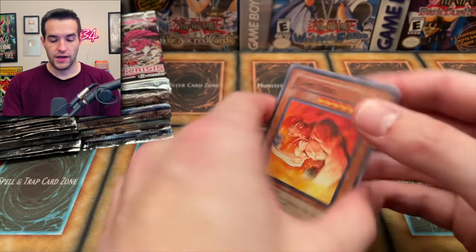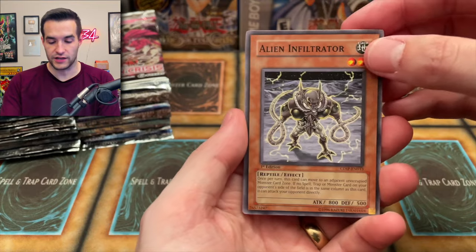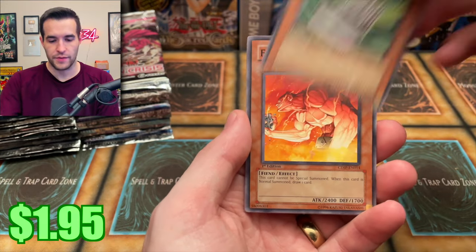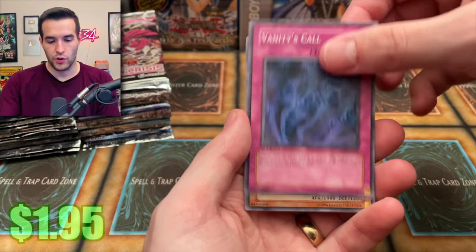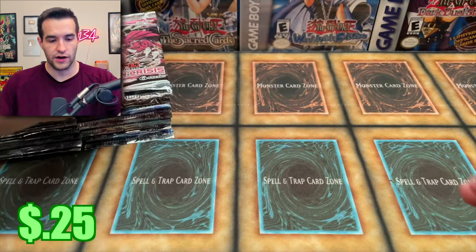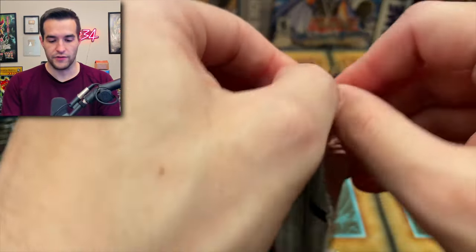I don't know how long this video is going to go, but let's see if we can actually pull something good, because this has been kind of a bust of a collection purchase — but sometimes that happens with loose packs. First pack: Lurkwing Level 3, Barrier Statue of the Stormwind, Flame Ogre, Vanity's Call, Cyber Ogre, Mystical Wind Typhoon, Degenerate Circuit. Starting off without a foil, which is not surprising with these packs — they haven't been very good so far.